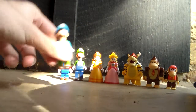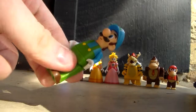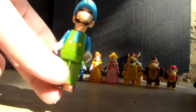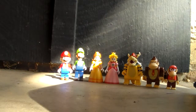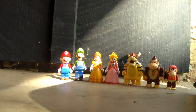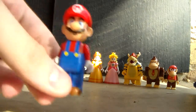Then we have Ice Luigi, and he's awesome. His color scheme is a bit different — where the original character has blue on him, this one has green, and where the original character is green, this one has blue. He's a really awesome figure. I'm hoping that they come out with Ice Mario and Fire Luigi too, because that would be awesome to complete their outfits. I do believe they do have a Fire Luigi out at the moment, just not in a blind bag.